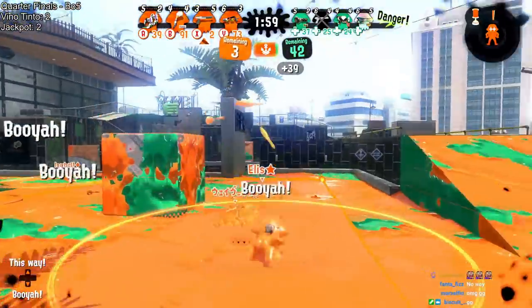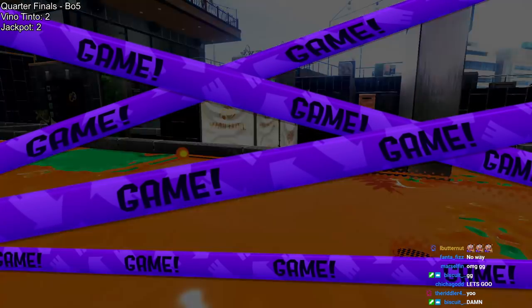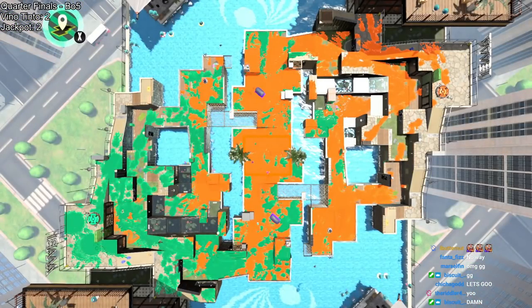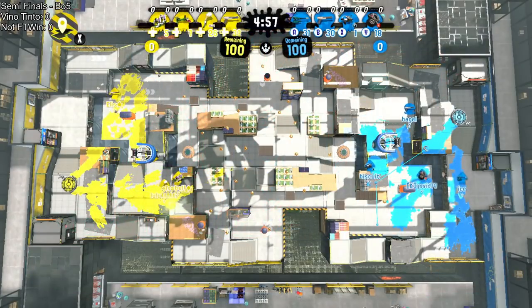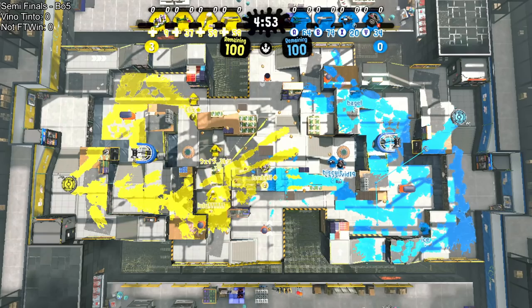And they've done it — they have done it! Ellis squid bagging for victory. Their second set win over jackpot, even on Albacore zones. Vino tinto versus not F2, win for the semi-finals. Kyo gonna be going for the K machine probably to help deal with that comp that's been giving everyone else so much trouble lately.